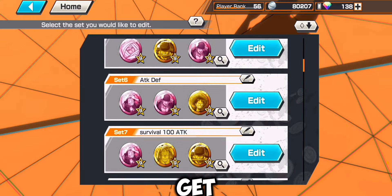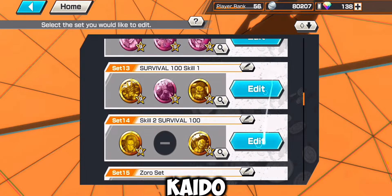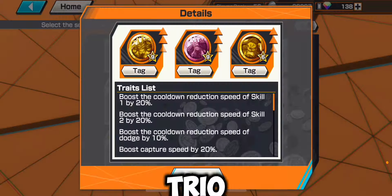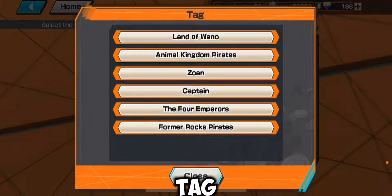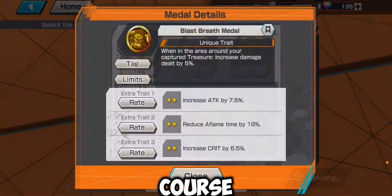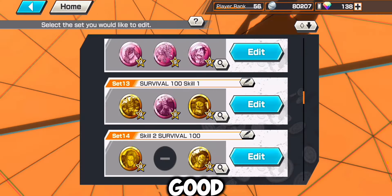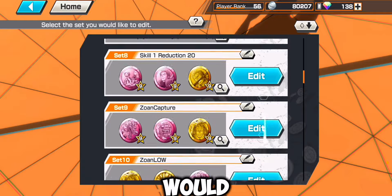The next metal set I would get is probably a Kaido set, like this one right here, because they have trio effect for every single tag and that's pretty OP. Of course, you would have to get a nine-star metal on this with good traits, but that would also be great.